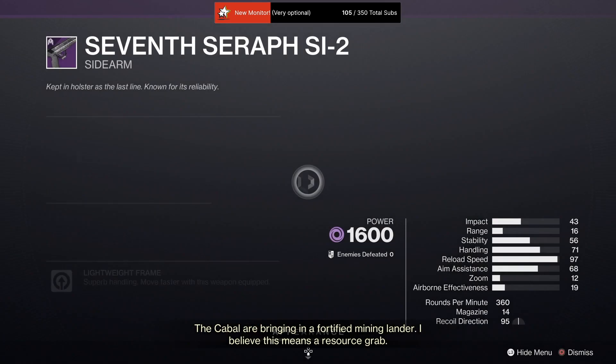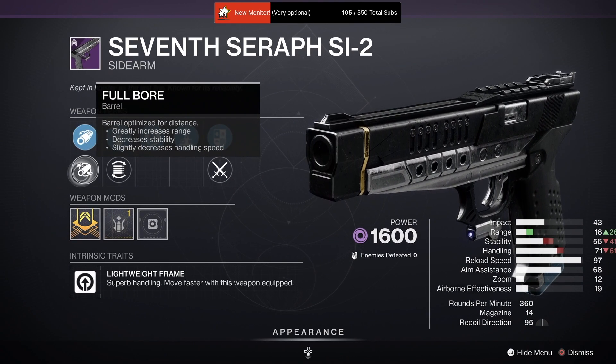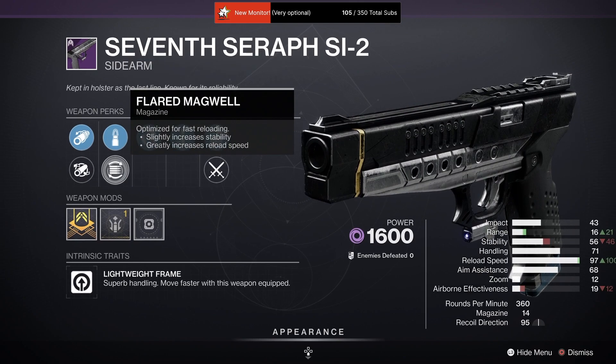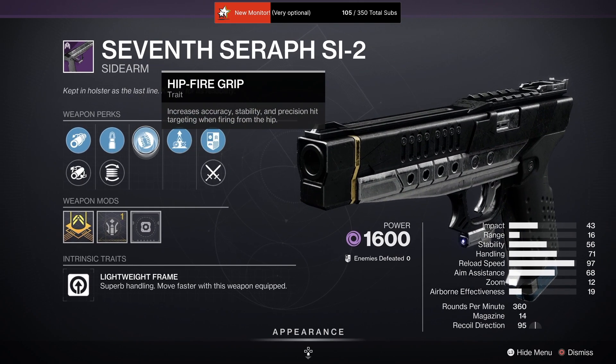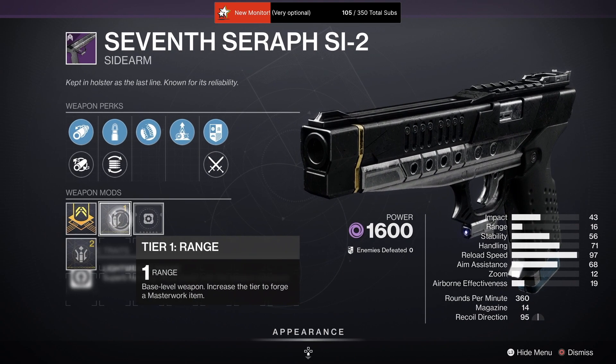Moving on to a 7th Seraph SI-2 with Corkscrew Rifling, Full Bore, Steady Rounds, Flared Magwell, Hip Fire Grip, and Elemental Capacitor with a Range masterwork.